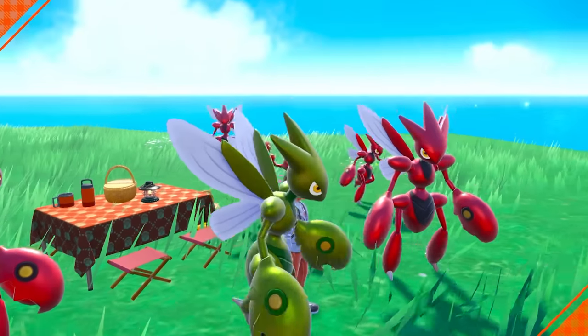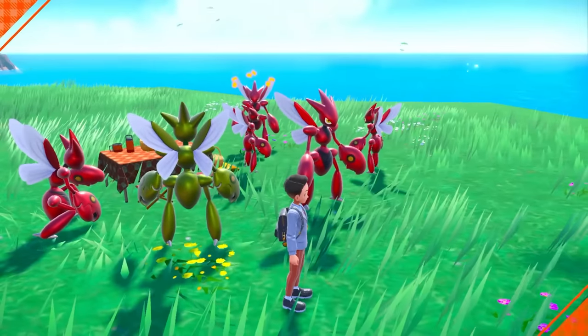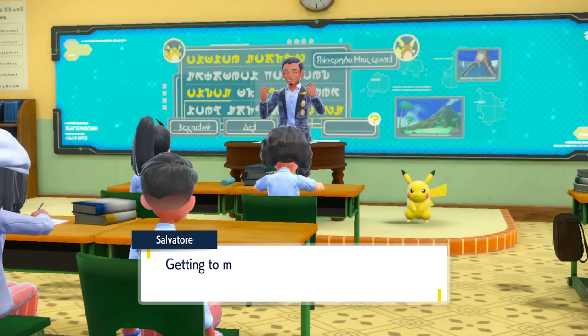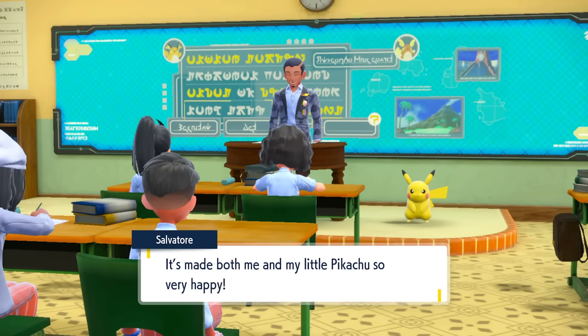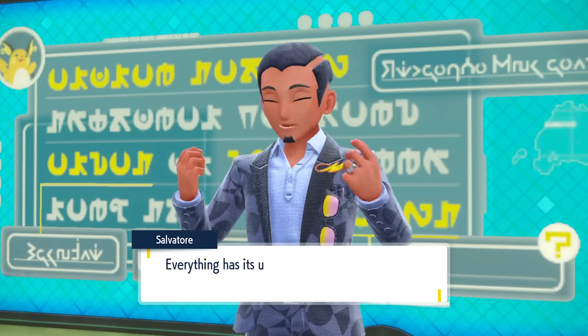Two Pokémon I want to mention that you won't be able to find in the wild are Scizor and Perserker. These are Steel-type Pokémon that people love having, so if you want to find Scizor, you can watch our Bug video on how to do this. And for Perserker, you're simply just going to have to breed it after getting it as a reward in the language class in the game. That's pretty much the only way you're going to be able to get those two as shiny Pokémon.